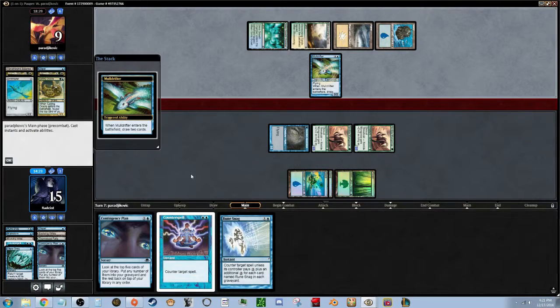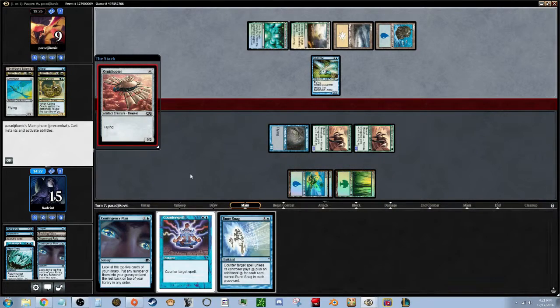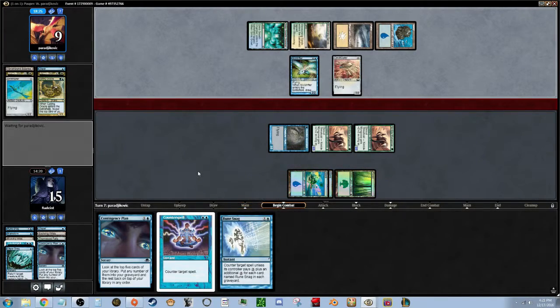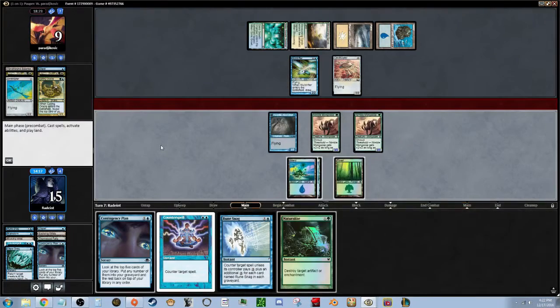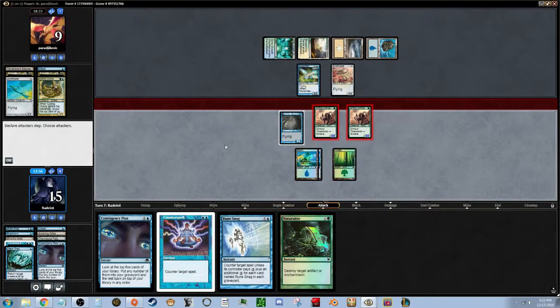He's got this guy again — we can't kill it but we can get through for six, or we can get through for three and possibly lose our Delver of Secrets. If we counter a spell we can't destroy an enchantment, so I think we just attack with the two Mongooses and save our flyer. He has to take six or kill both his guys.